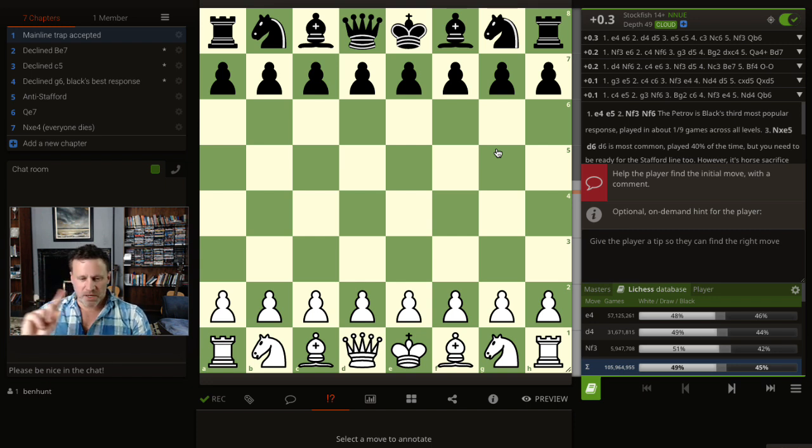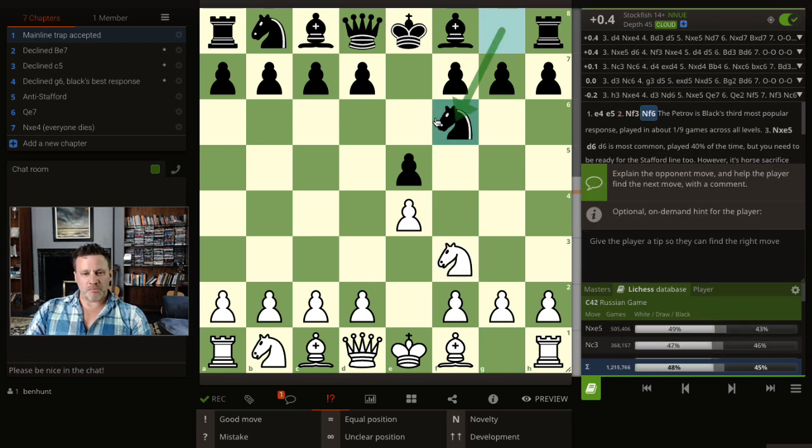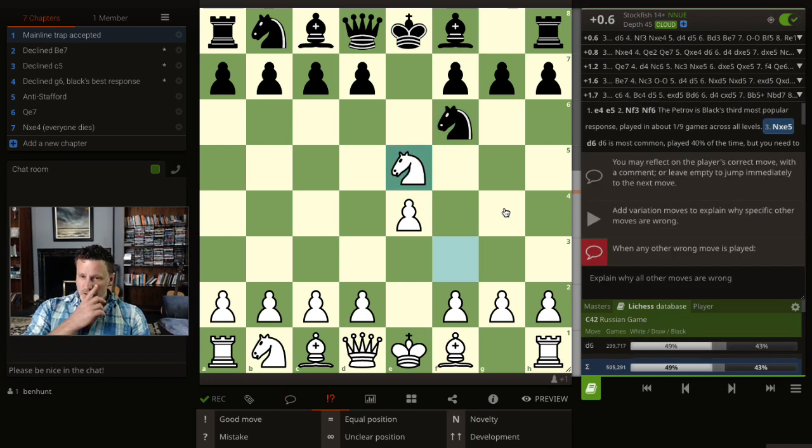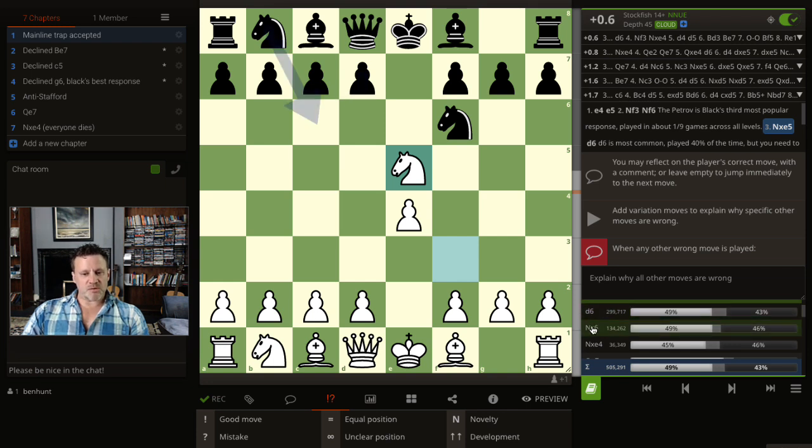Do you want a weapon against the Petroff? Let's start. I'm going to show you the third most common line. The Petroff goes e4 e5 — you've got the white pieces, you play knight to f3, and your opponent plays the Petroff, also known as the Russian Game, with knight to f6. The Cochrane Gambit proceeds with knight takes e5, which is undefended. The most common move here is pawn to d6, though sometimes they'll play knight c6, which is the Stafford Gambit.